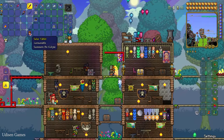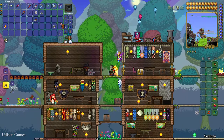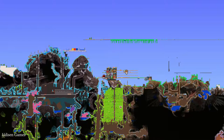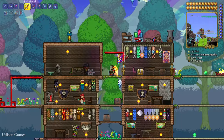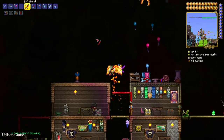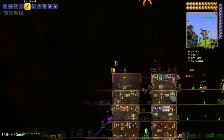The second option is to summon an event. My favorite and cheapest option is the Solar Eclipse, because you only need to find a Solar Tablet, which is extremely easy to find in the Jungle Temple. Explore the temple to find Solar Tablet pieces and craft the Solar Tablet. If you don't want to kill Plantera to reach that place, watch my previous video — there is a special bug that lets you enter the temple without killing Plantera.